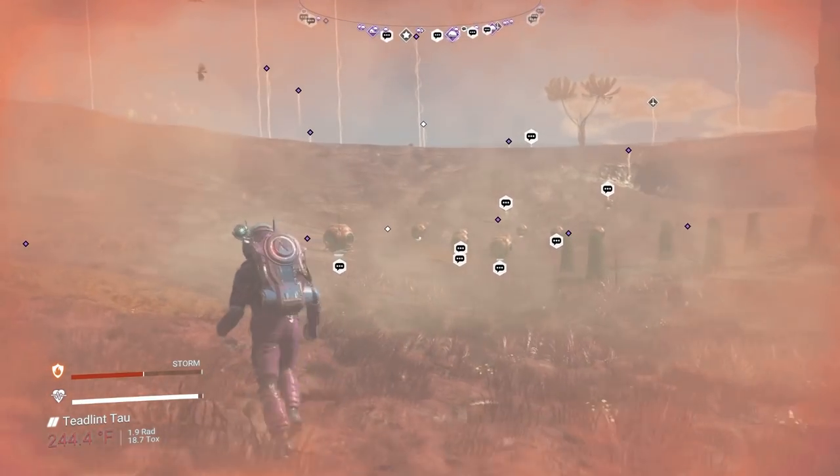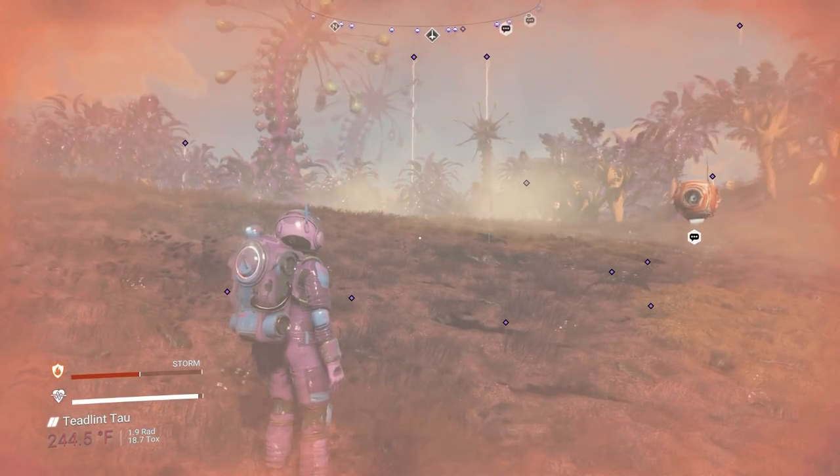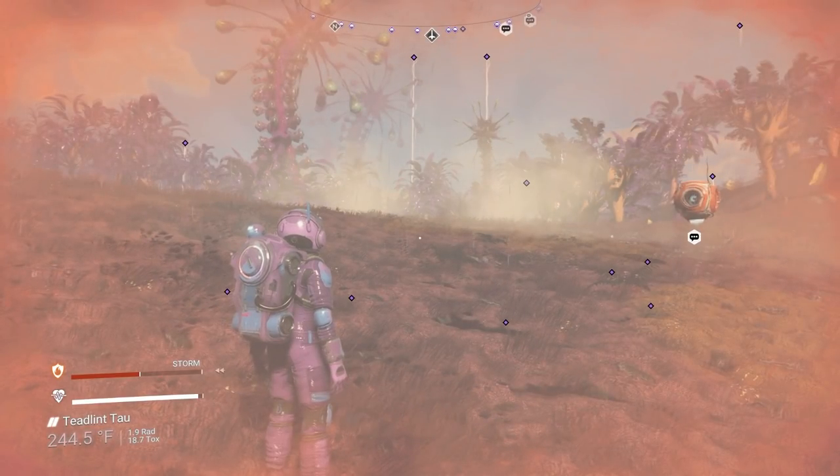Once you get to that point, all you have to do is go into space and warp to a new system. But pause right here - future editing Jason here. I recommend before you leave the planet, make a manual save. Put a save beacon or save point down. That way, if something goes wrong, you can always revert back to where you started. Always make a manual save, not an automatic save.